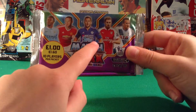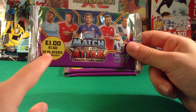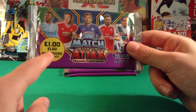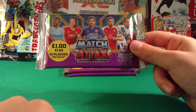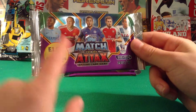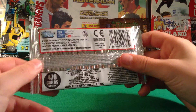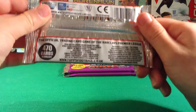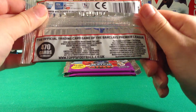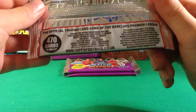On the front we have Sterling, Rooney, Hazard, Ramsey, and Kane. One pound a pack, 1.60 euro a pack in Ireland and Scotland, 10 players per packet. I love the background — all the same picture on all packets. On the back we have the Topps info, where it's published, and the barcode.